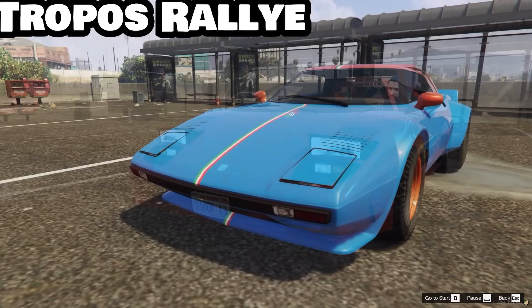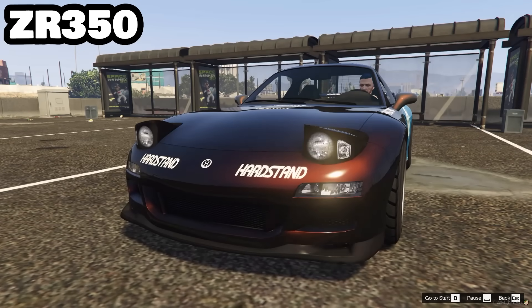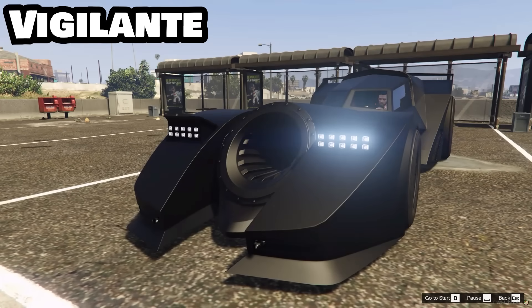Continuing the list of pop-up headlight vehicles: the Torero, the Tropos Rally, the Turismo Classic, the Viserys, the ZR350, and the Vigilante.